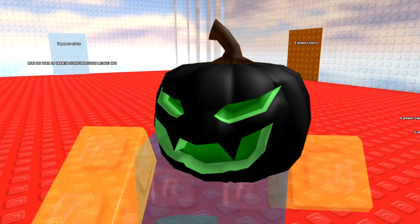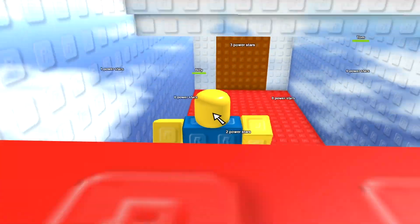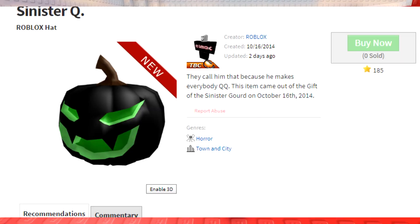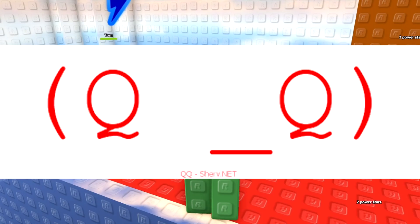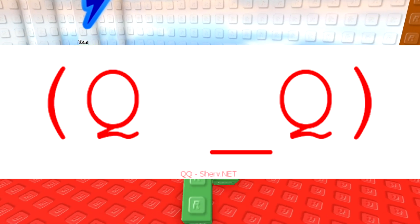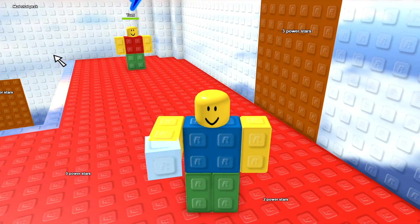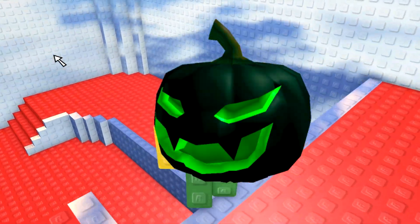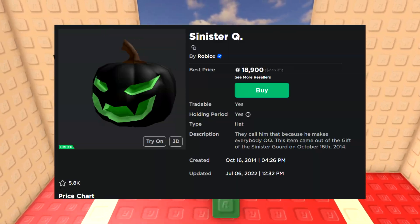Next is Sinister Q. Just like Sinister V, Sinister Q was also obtained via gift — the Gift of the Sinister Gourd, also priced at 1,000 Robux. The description of Sinister Q states he is named Sinister Q because he makes everyone make a certain face — a pair of Japanese text characters which form a scared face. After going off sale in October 2014, in July of 2022, Sinister Q would become limited, selling around 20,000 Robux during October.